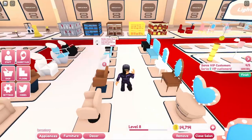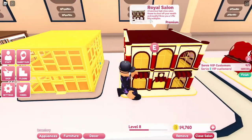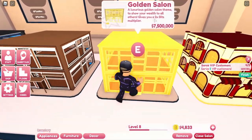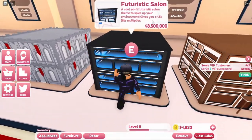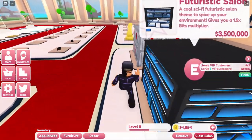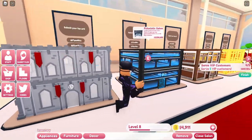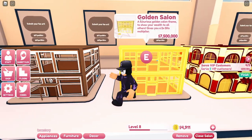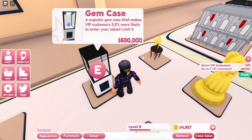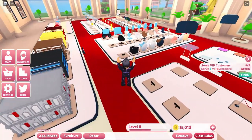Since they added multipliers to the saloons, if you buy some of them with Robux or with normal bits, it actually gives you nice multipliers. The themes are pretty similar to My Restaurant, but it's cool to see them making a medieval theme and a golden saloon. They also have gem cases which give your saloon a higher percent chance to spawn VIP customers, which is pretty cool.